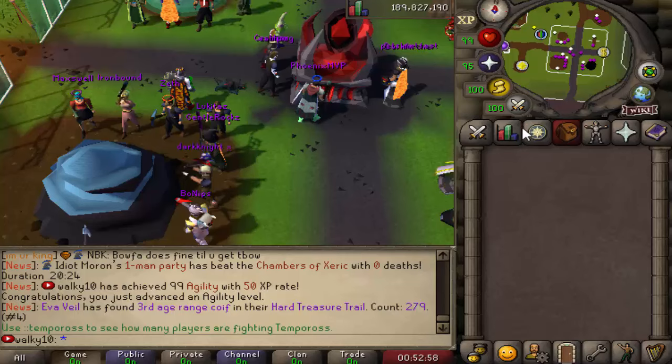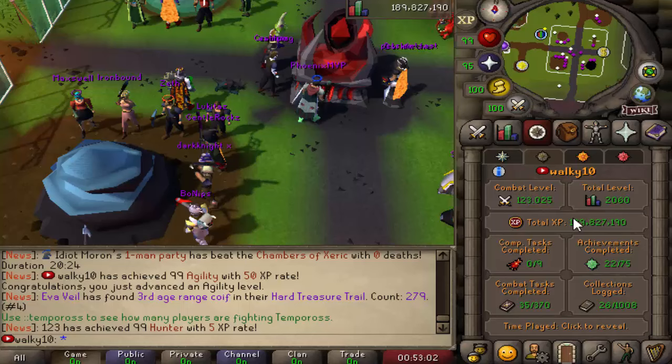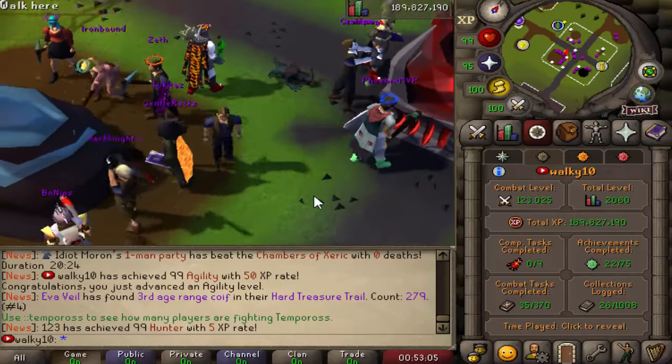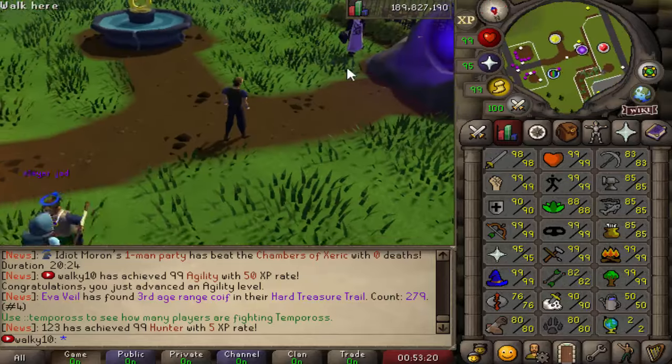For Runecrafting, I think you need to mine those root stones and then use them on the altar. Total level is currently sitting at 2,060 — that's a really great number! I've just realized we haven't even gotten 99 Attack yet, so I'm going to go ahead and get that one out of the way through some Slayer grind.